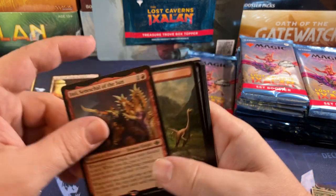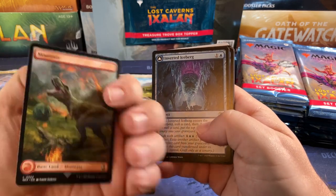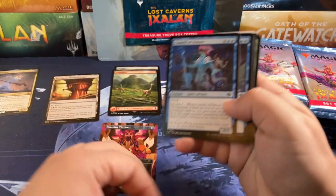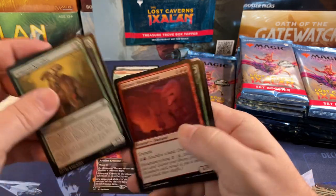Anti — another Commander staple, that's a big one. A lot of those. And our Jurassic World land. Commons and uncommons again — I don't like the common slot taking the uncommon spot, I don't like that at all.